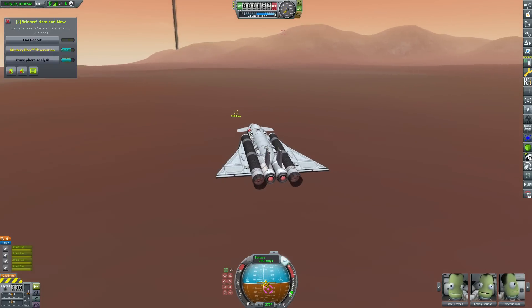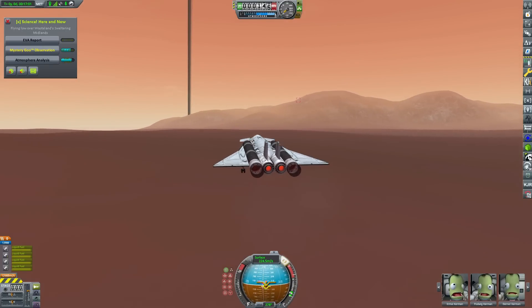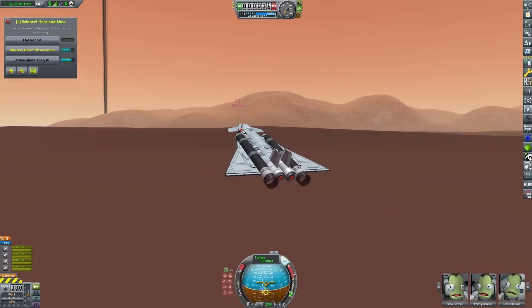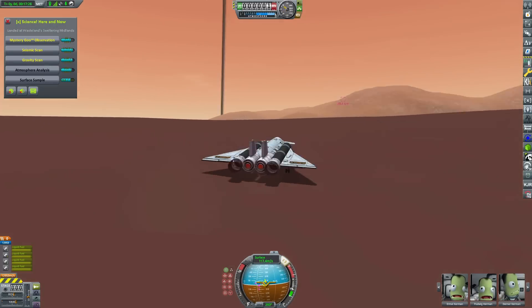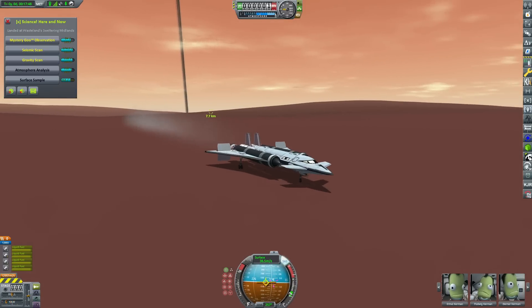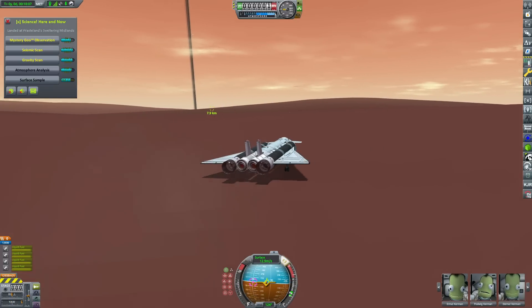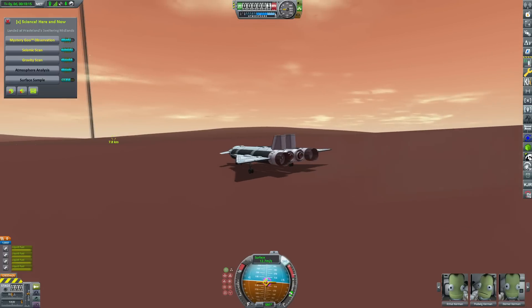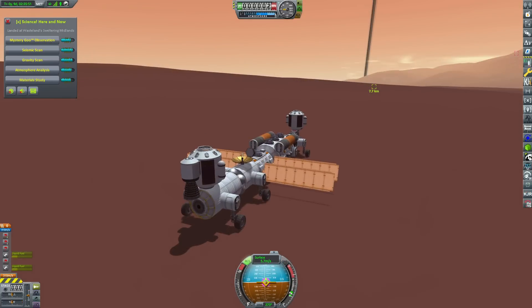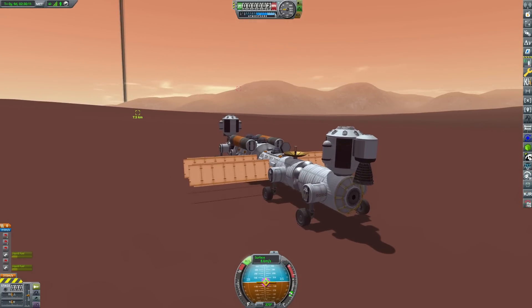The problem with having a very thin atmosphere like this is that in order to generate lift we need to be traveling pretty fast, which means we need to land at around 150 meters per second. So it took a few attempts — this was about attempt six to get the aircraft down in one piece, because the surface is not particularly flat either. One bump at about 200 meters per second and goodbye SSTO. This time we sort of managed to power-slide to a stop, and it's certainly going to make our takeoff later in the episode quite exciting.